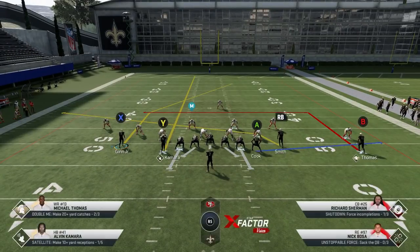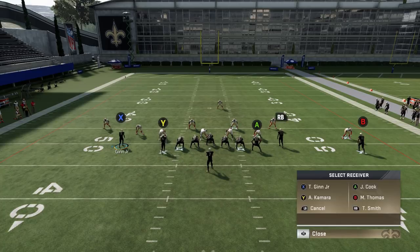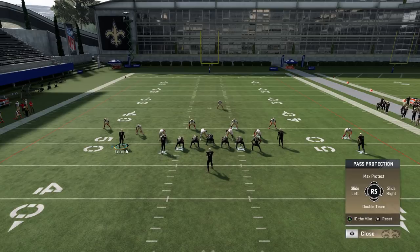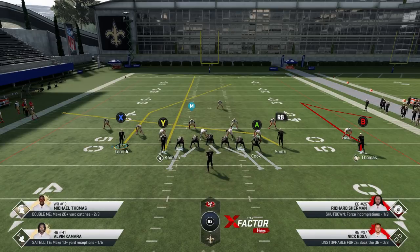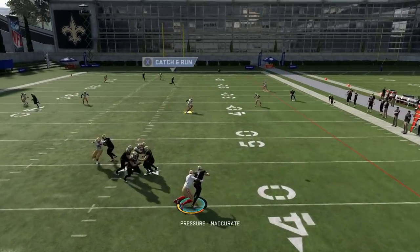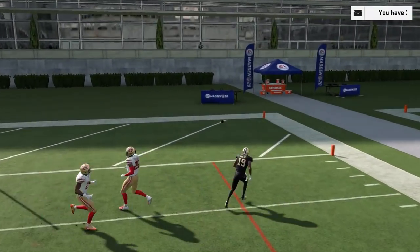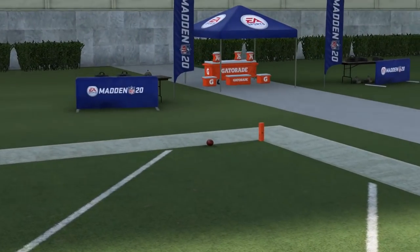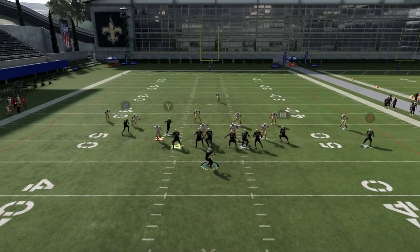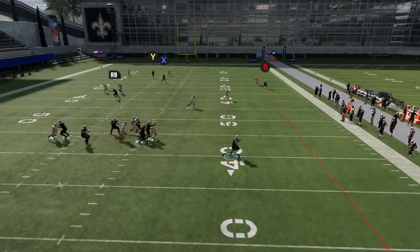Then I'm just going to put the Y route on a streak — that's to pull back the cover three safety, because if you don't do that, the cover three middle third will follow across. Then I'm just going to put the B route on a comeback. I also find blocking the tight ends good and sliding the protection to the tight end, because if you don't, he's going to be one-on-one with a superstar defensive end. I want that double team. I sacrificed a little accuracy going to Taysom Hill, but I don't want to deal with Drew Brees' lack of athleticism and arm strength.